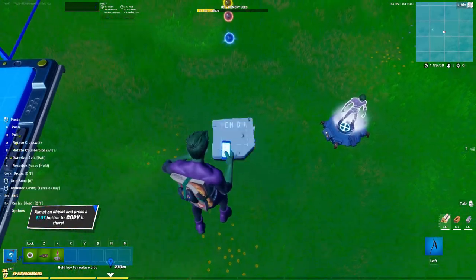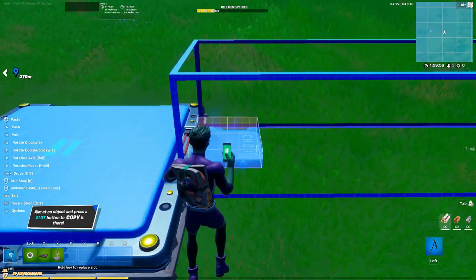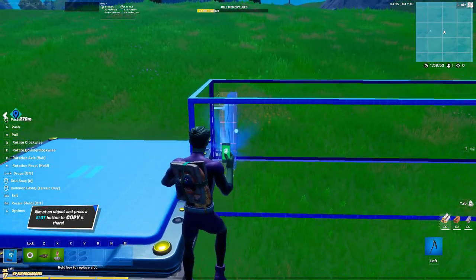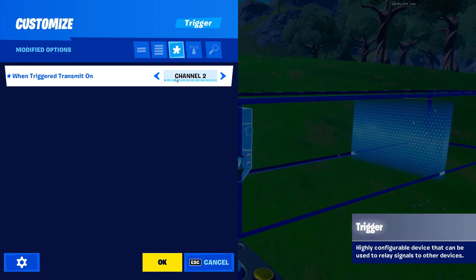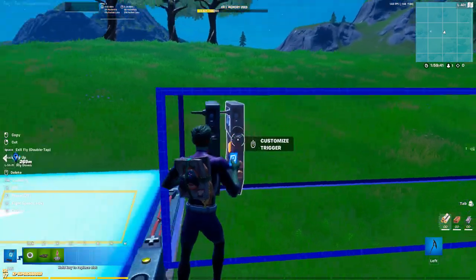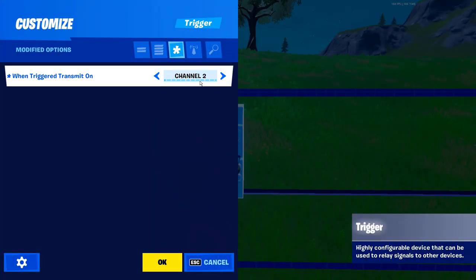Now we want to copy our trigger and place it down inside of our music sequencer zone, right at the very front. Open up the settings and change it to channel 2 and click ok. Then we're going to place down another trigger right behind our channel 2 trigger and change this one to channel 11.